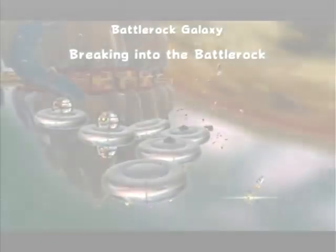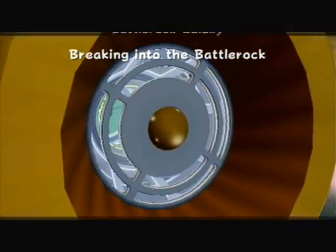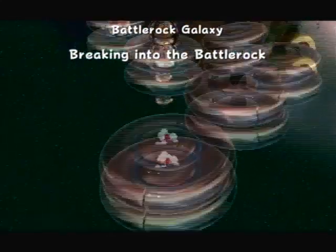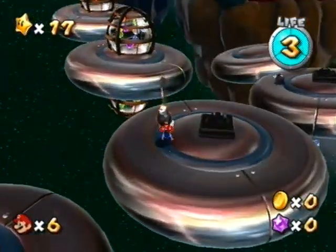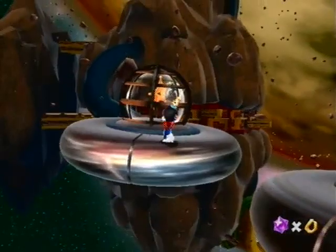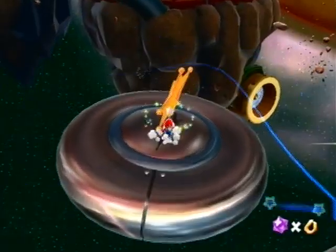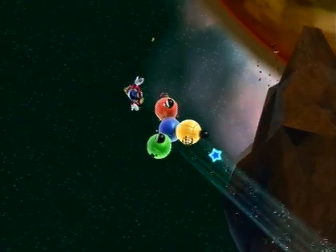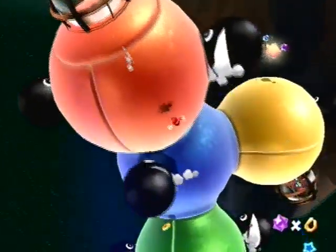After Battle Rock Barrage, we have Breaking into the Battle Rock. We're actually gonna break into this — you'll find it's some sort of military fortress, probably belonging to Bowser. Get a Bob-omb, throw him over here, make him break stuff, because that's what the bombs were meant to do. We've really got planted rolling Chain Chomps — well, I can't really call them Chain Chomps. They're off the chain. These chomps are off the chain, y'all.